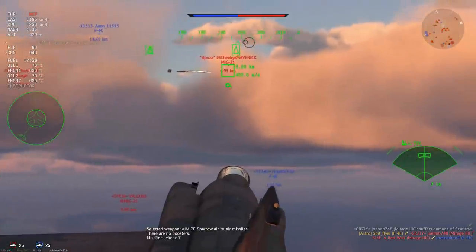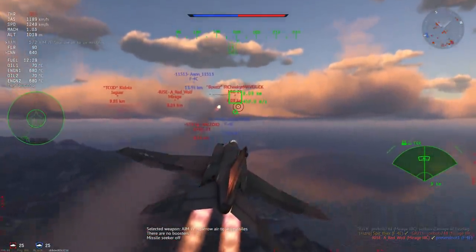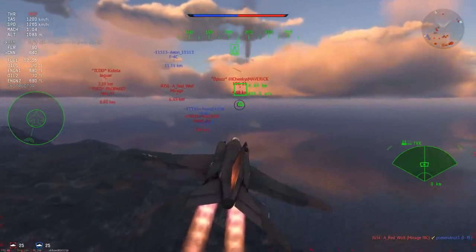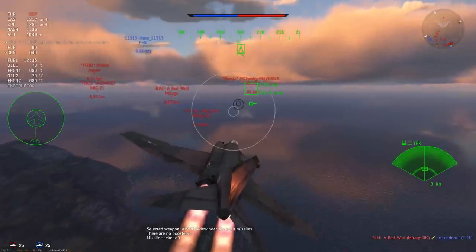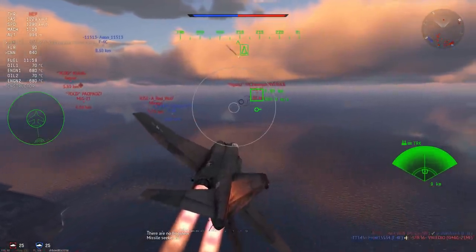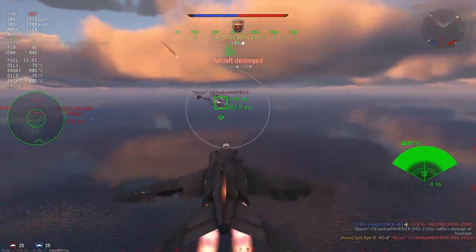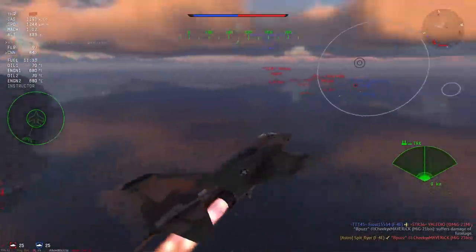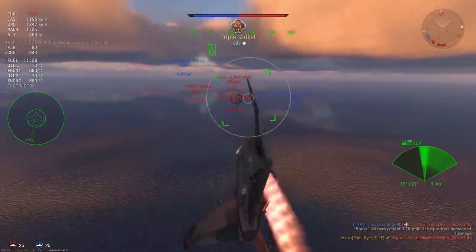I put the nose down and belt it towards my allies, but what I didn't take into consideration were the enemies behind me. You can see them popping up on the radar. I'll show you later how this guy gets the better of me. Within 2km of the MiG-21 there, I managed to take him out very easily. There's that Mirage there and he is eventually going to be the death of me.